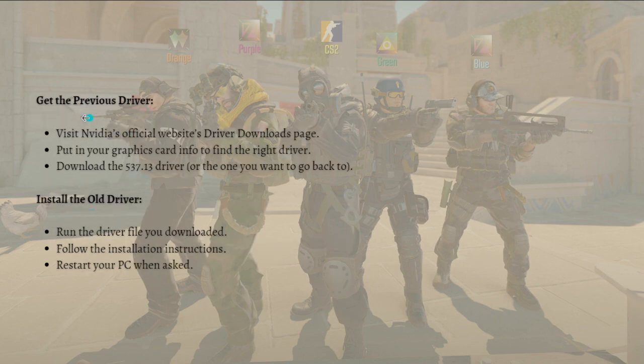To get the previous driver, visit NVIDIA's official website driver download page and put in your graphics card info to find the right driver. Then download the version you want — version 537.13 or whichever stable version you want to roll back to.